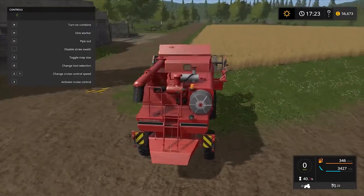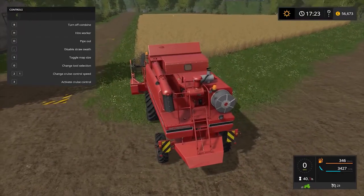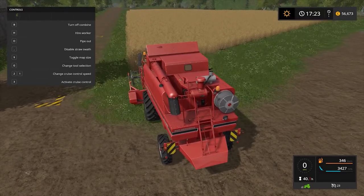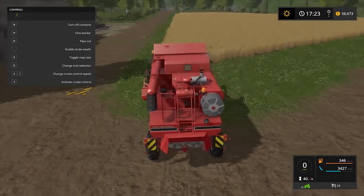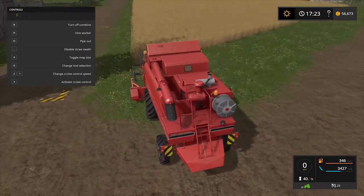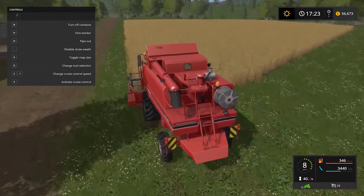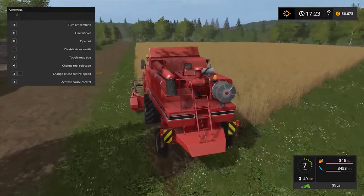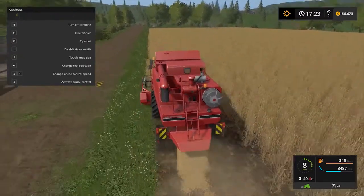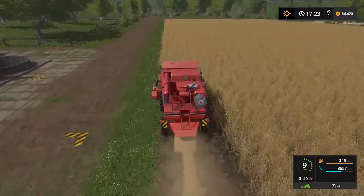Let's start. First we turn on the combine harvester, and if we use the straw swords, I think if we do it like this we will make a big line after us that we can use to make some bales.